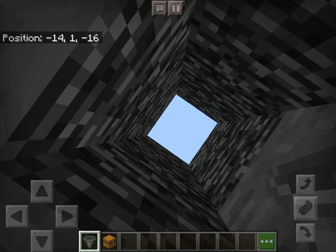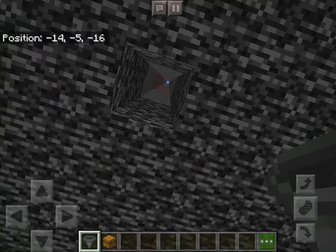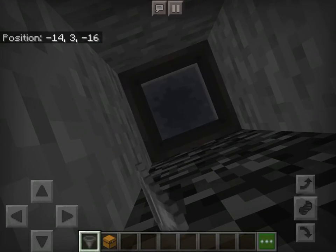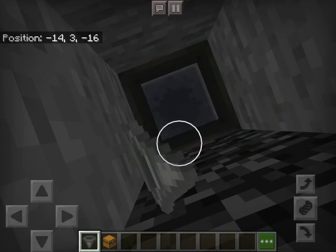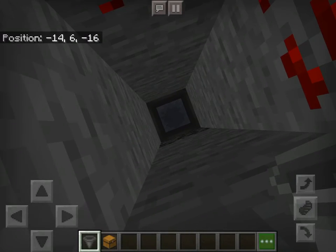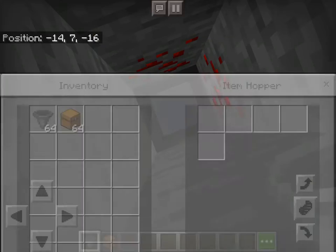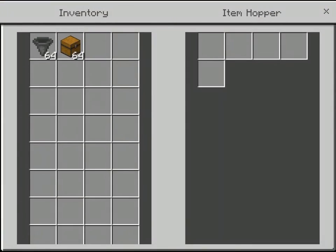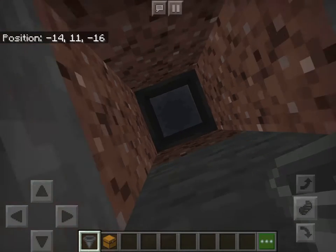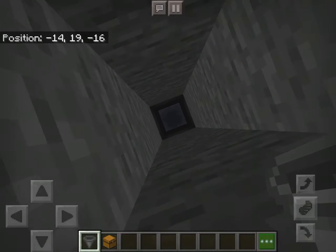Alright, so the next step for your rubbish bin — once you've dug to the void, which is here — you have to put hoppers all the way up.